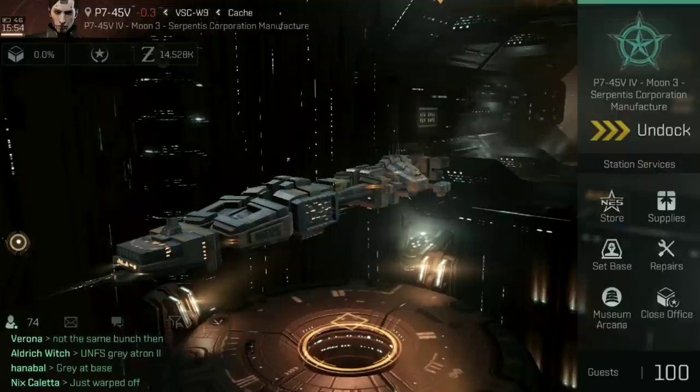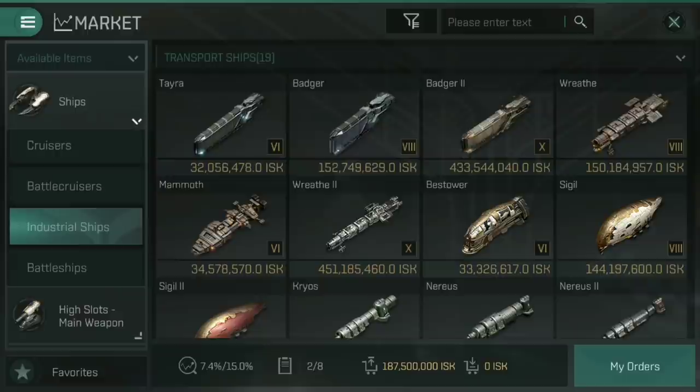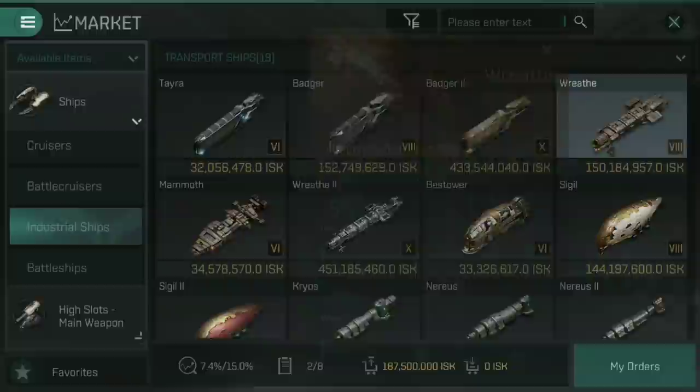I should give an honourable mention to the Blockade Runners, although they are at Tech Level 8 and Tech Level 10, so they are both an awful long way off yet. We're still waiting to even hit Tech Level 7, and Tech Level 9 and 10 are almost a year out from this point. These are the Badger, the Wreath, the Sigil, and the Nereus — not to be confused with the Nereus High Mobility delivery ship, which will be covered in a completely separate video.